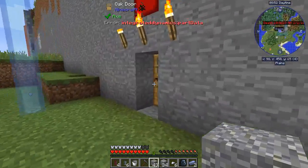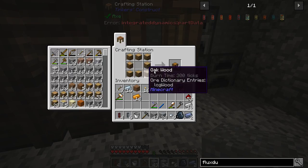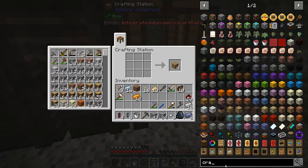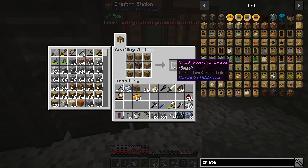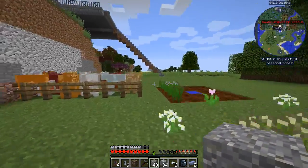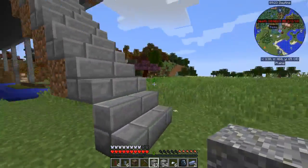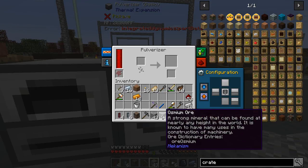So let's get some crates if we can — I know we're going to need some of these. I'm pretty sure I might possibly have some of those... wood casings, I think I've got some of those left. Yeah we do, nice. So I'm thinking that I can pulverize this and then run it through the pulverizer and redstone furnace. Some of this stuff from Mekanism I think is going to come in pretty handy.